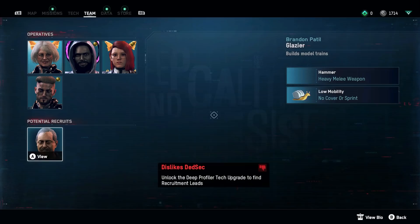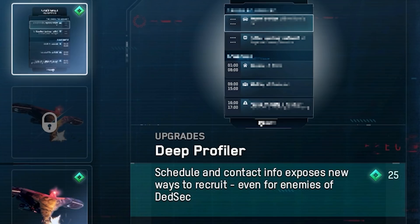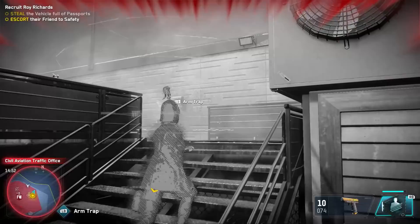Much of the fun in Legion comes from finding random people as you go through the city. As you wander London, you can scan people to see what their traits are — there are some good reads in there. If you see someone you like, first make sure they approve of DedSec with this handy thumbs up, thumbs down indicator. If they don't like DedSec, you'll have to build up enough tech points to unlock the Deep Profiler. If recruiting is your thing, the Deep Profiler is a must.